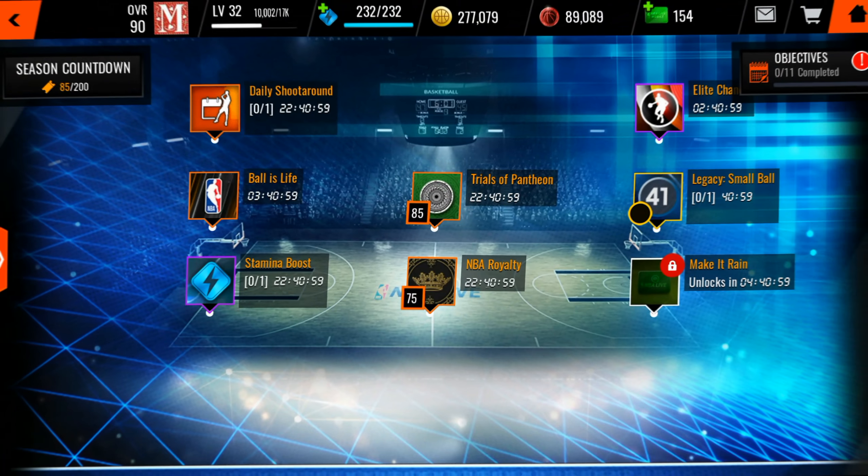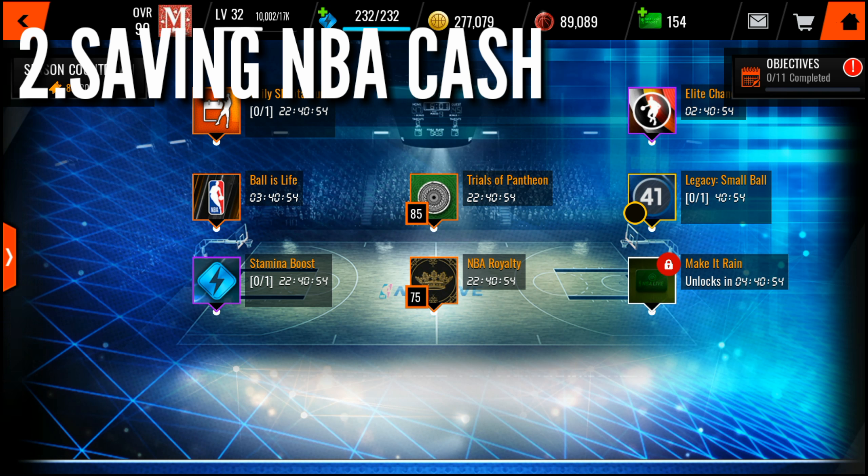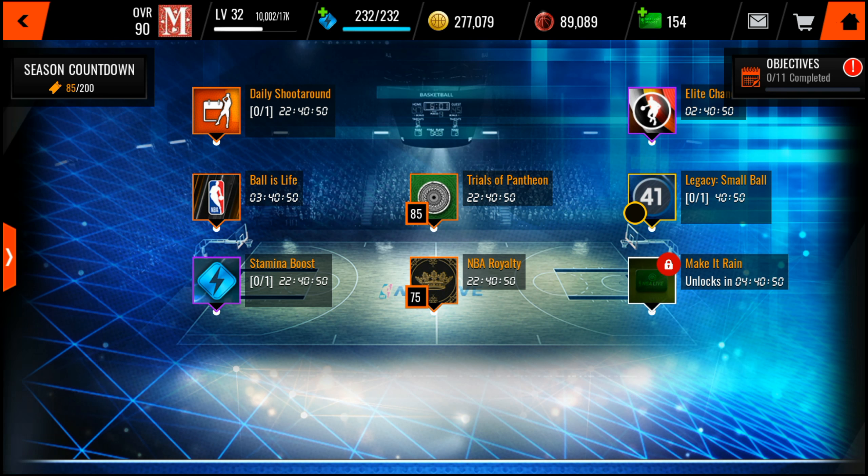Next tip is saving your NB cash. Your coins will be gone, your rep will be gone, but the NB cash will still remain on your account next season. So you need to save your cash because there might be good packs next season.